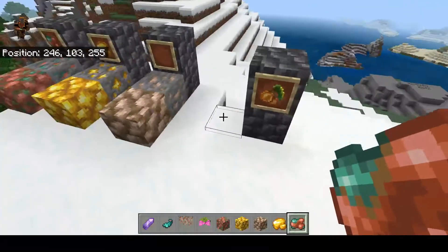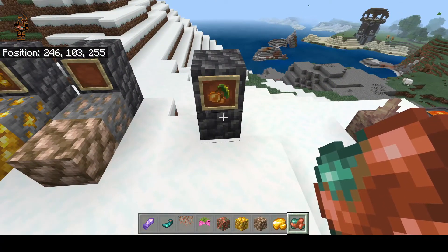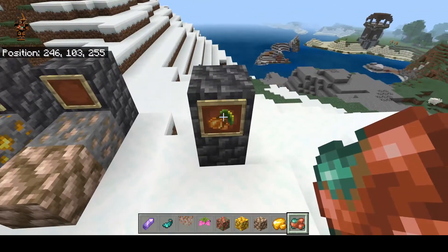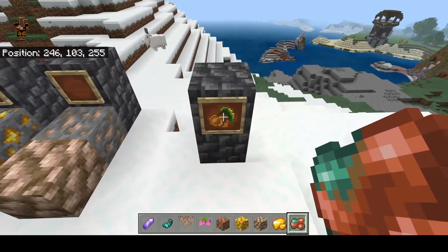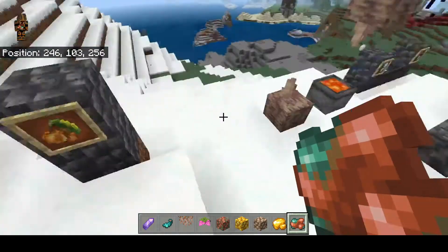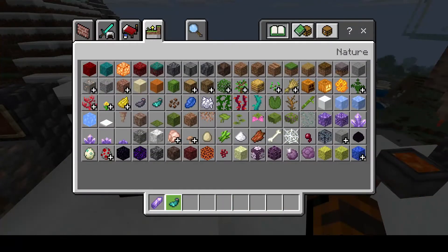Then you've got glow berries. You can bone meal them and they actually act as a light source. They're a terrible food source — don't use them for food — but they're good for glowing up a decoration. You can find them in mineshafts and loot chests, so they're quite easy to obtain if you find a mineshaft.